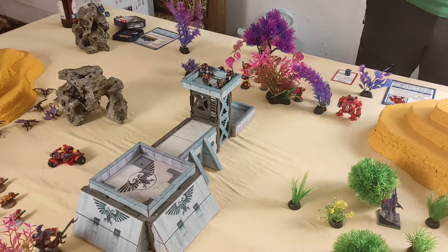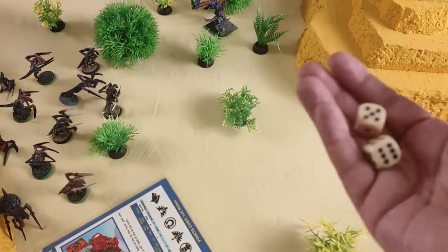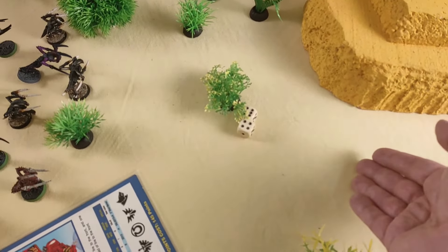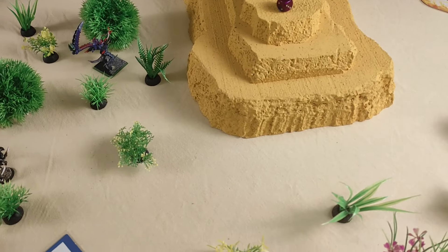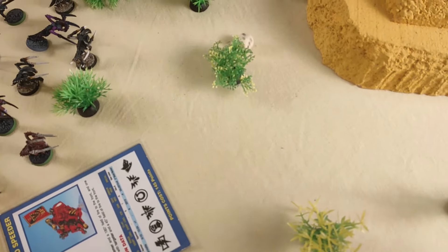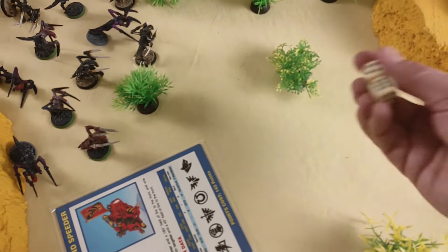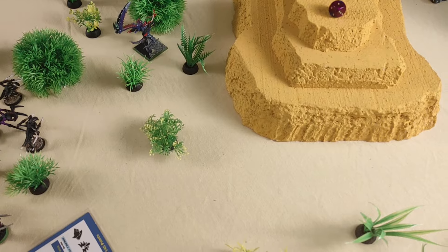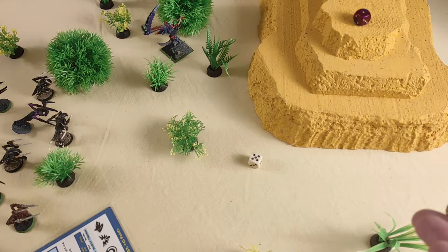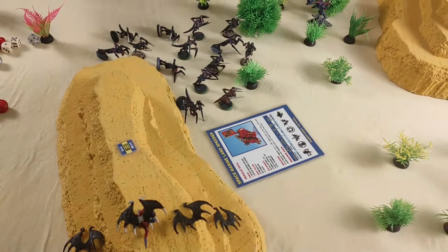The first Gargoyle brood fires Flame Spurts at the Attack Bike crew: one hit with a minus-two modifier lands, the driver is killed, and the gunner is lost — the vehicle goes out of control and is removed. Over at the Land Speeder, the Flame Spurts kill one crew member, but the second is saved once. The vehicle goes out of control — rolling 3D6 for direction — and crashes into the Hive Tyrant, then the vehicle is removed.